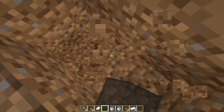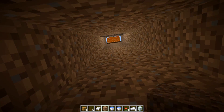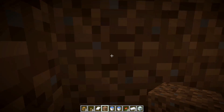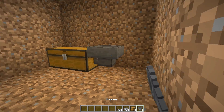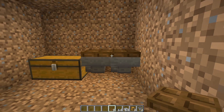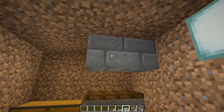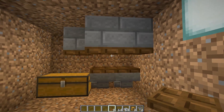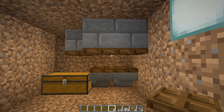Once the water flow is good, create your collection room. Come down at least another six blocks and dig a small room opposite the villager pod. Place down your two chests with hoppers going into them — this collects raid items. Place trapdoors on top of each hopper, then build down one more block and place a trapdoor on each one.